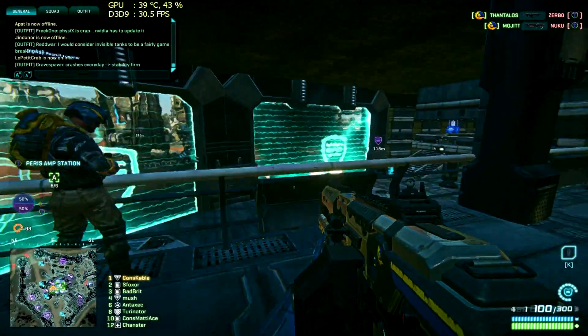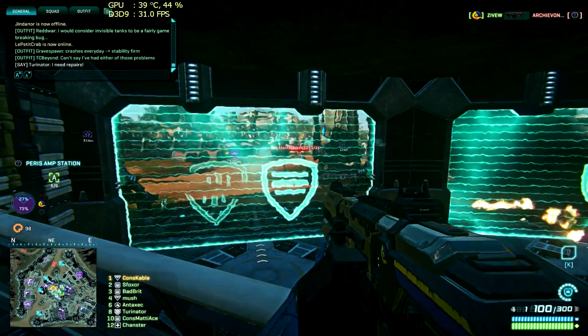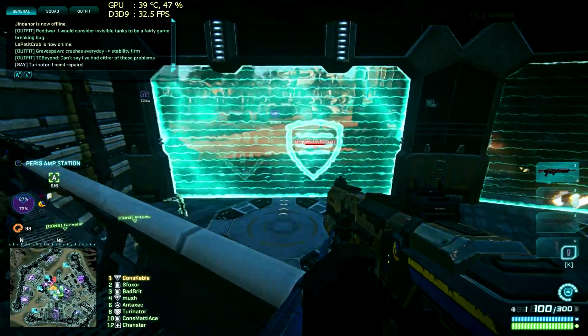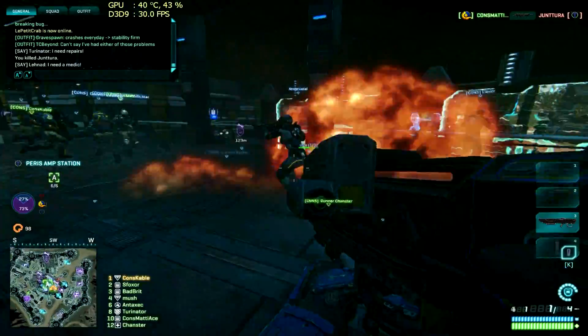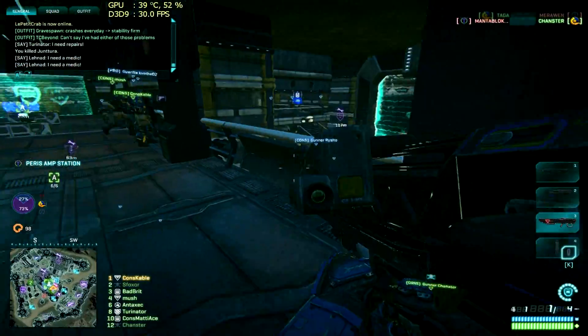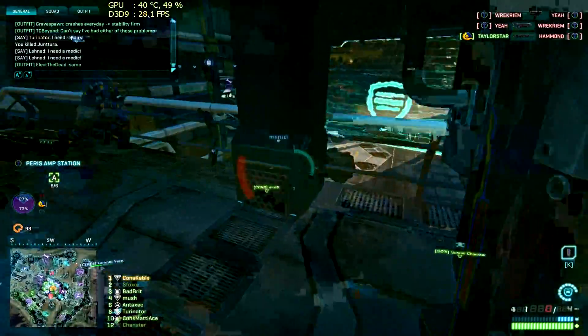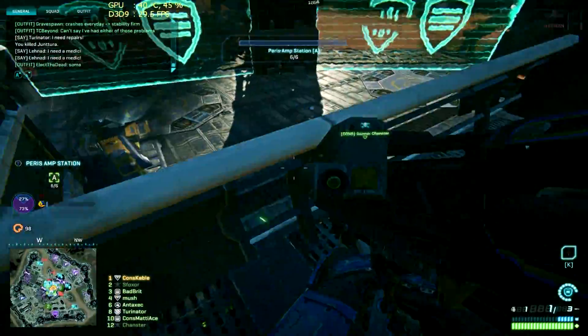Now let's take a look at the same numbers as I'm in Paris M station. Notice how I'm running this game at about 30 frames per second. I'm one of those players who consider 30 frames totally unplayable — it is not acceptable in any first person shooter game. The most notable thing here is that my graphics card is only working at about 50% of its capacity.